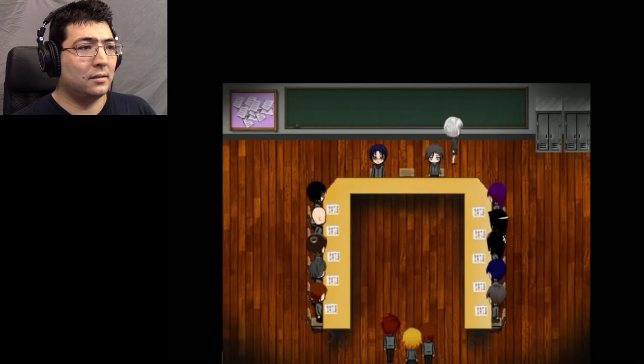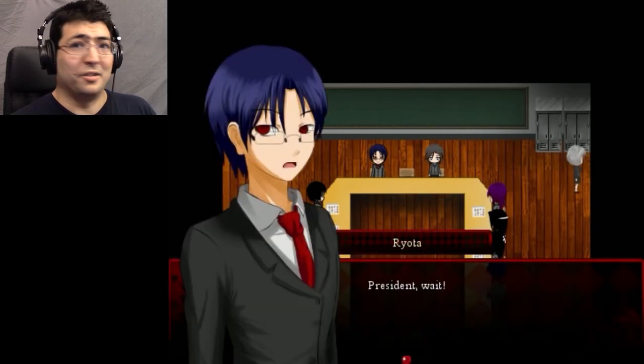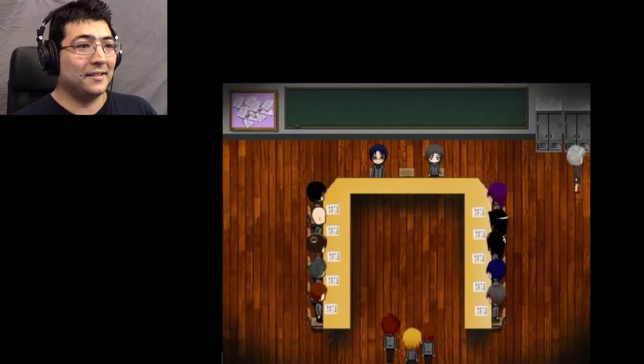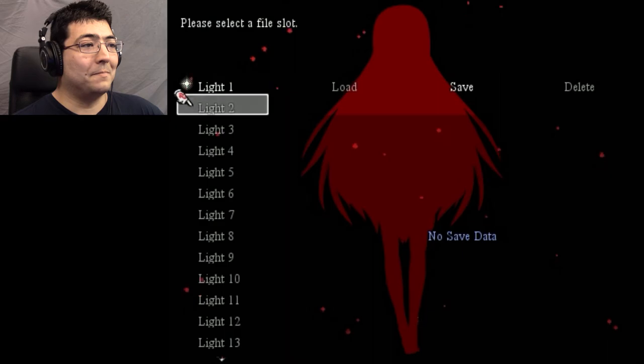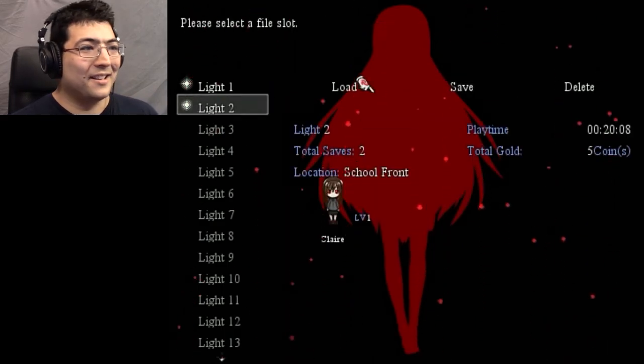'Earthquake!' Hold on to your butts! Claire's outside so she's not supposed to go anywhere — she's supposed to stay outside where it's safe. But probably there's a demon portal opening up right now. Also, that was the Corpse Party thing with the earthquakes and the school changing — cool! So we found a couple of Corpse Party references.